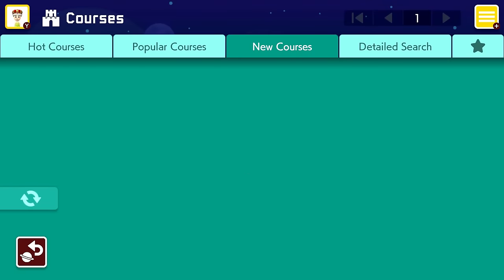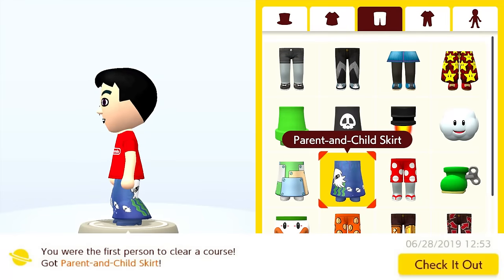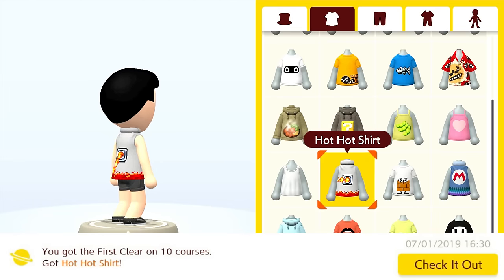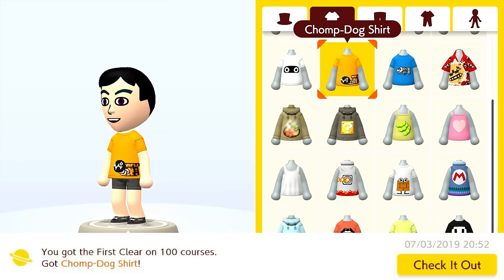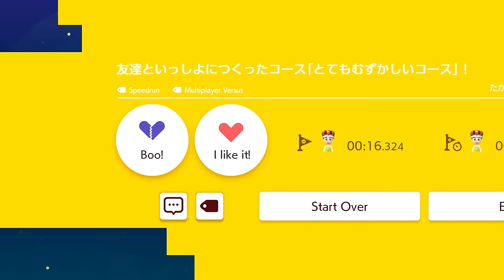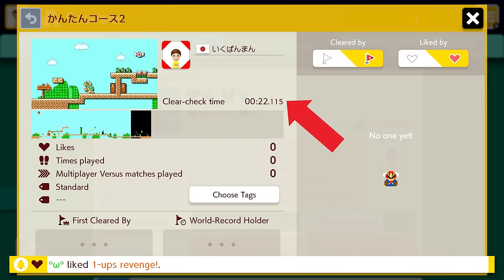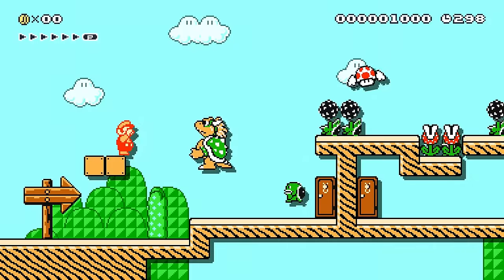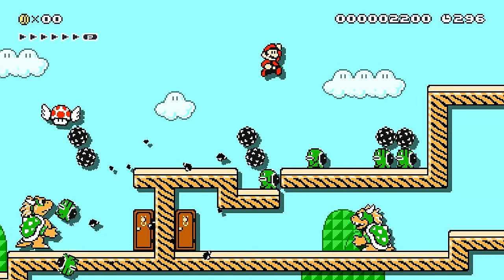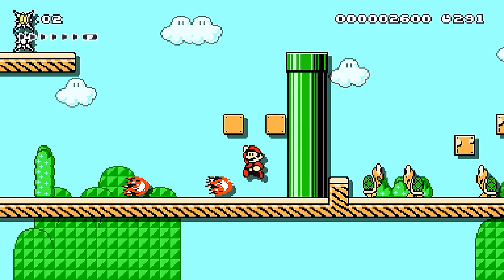Next up is a pretty simple category — First Clears. This is basically when you are the first person to ever clear a course. It includes the Parent and Child Skirt for 1 first clear, the Hot Hot Shirt for 10 first clears, and the Chomp Dogs Shirt for 100 first clears. This one is super simple — just go to the new level section of course world, clear a level, then refresh. You can also look for shorter levels by seeing how long it took the creator to clear, but keep in mind shorter doesn't always mean easier. Refresh this tab after every level so it's less likely someone else cleared a course before you. Just doing this over and over again should get you 100 first clears in only a few hours.